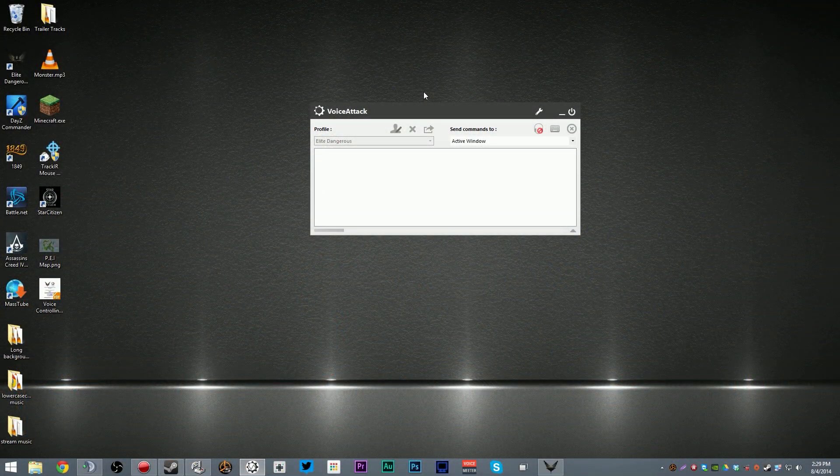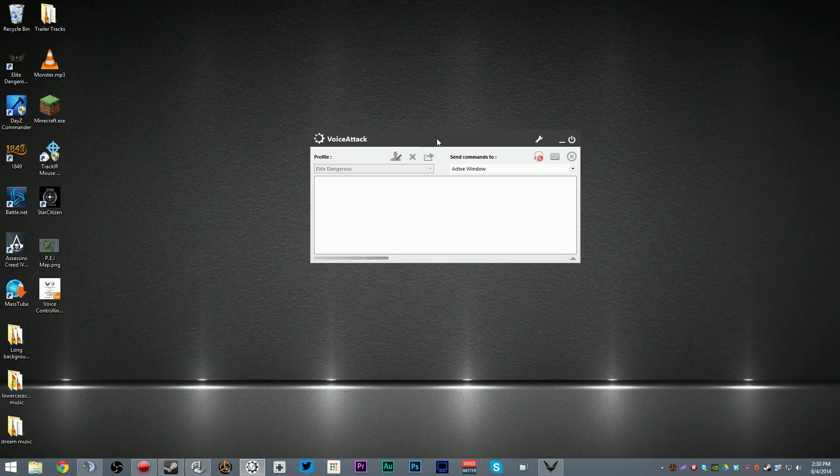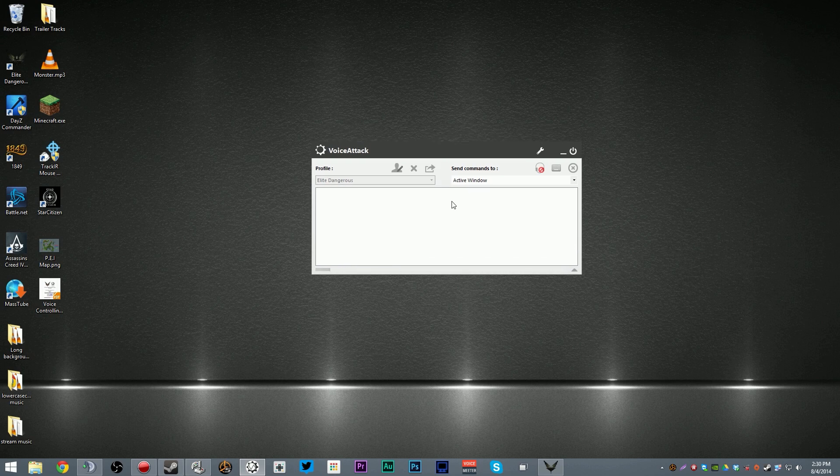So here we are looking at a program called VoiceAttack. There's a free 21-day trial, and after that it's only $8, so it's not a huge expense. What this does, essentially, is it lets you input any kind of voice command and translate it into a key press, a mouse action, a variety of key presses, all sorts of things. So it's really quite universal. It's not made specifically for Elite Dangerous in any way — it can be used for other programs, other games, whatever you like.